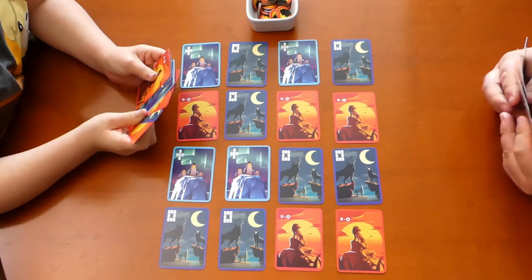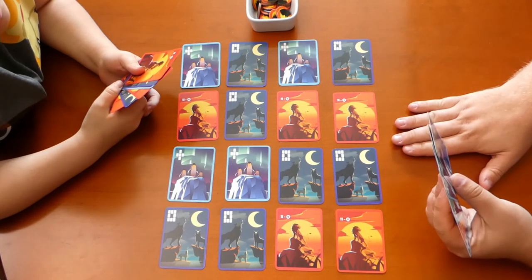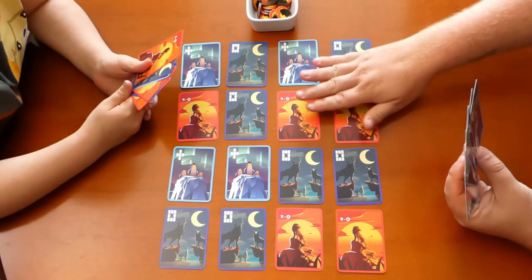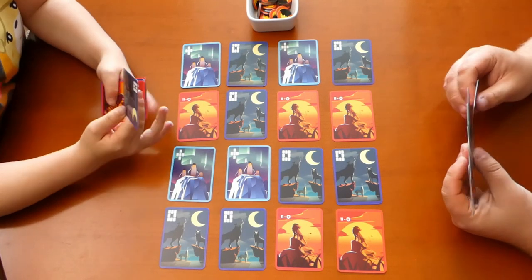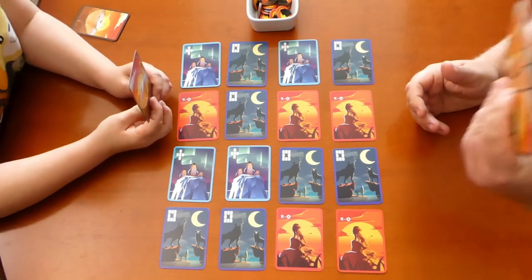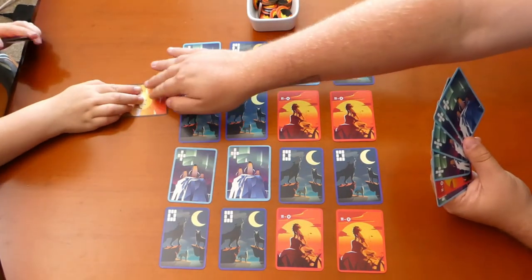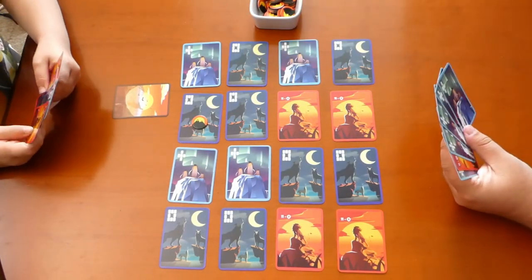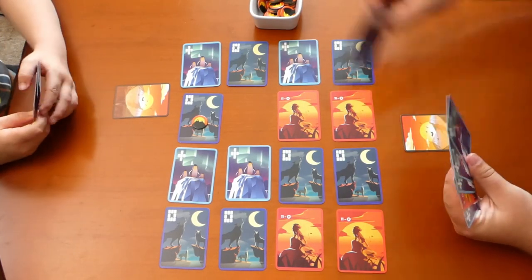So Jess, you can go first. You can either take one from your hand and put it face down in front of you towards your pile because you're trying to get the majority at the end, or you can take one from hand and switch it with one on the board and put the one that you've switched face down. A common rule issue I've found with new players — some people think that once you switch a card it goes into your hand, and it does not. It has to go face down in a pile, and then once your hand has run out that's when the game ends. So Jess is going to switch a wolf for a lion — the lion is going face down in front of her, that is the start of her pile, and this wolf is definitely going to stay on the grid.